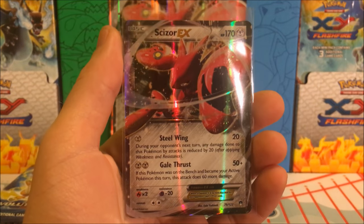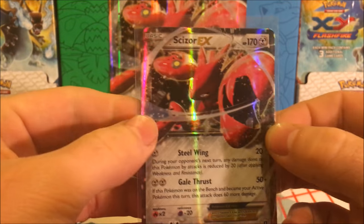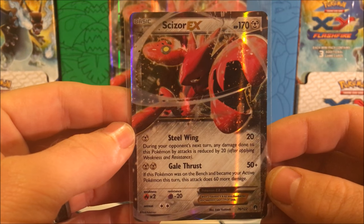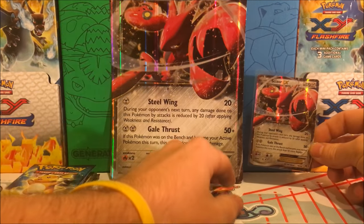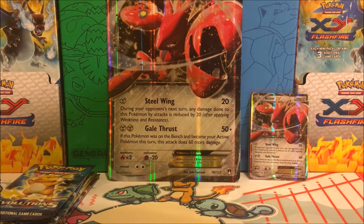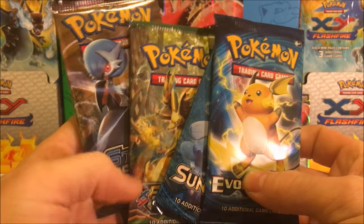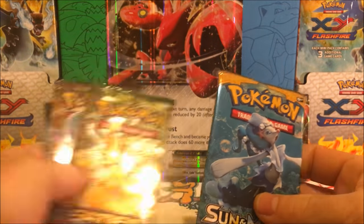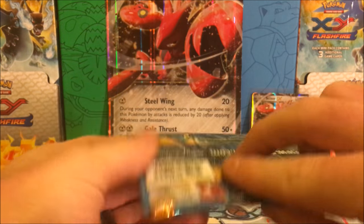All right, we do have our promo card — we have the Scizor EX, and it is a Breakpoint card so it is not a promo. It has 170 HP, Steel Wing and Gale Thrust as its attacks. Very nice card, and I do love this Pokemon because it is a form of Scyther. We have our booster packs: we have an Evolutions, Sun and Moon, Fates Collide, and Steam Siege. I'm actually going to save Evolutions for last and start off with Sun and Moon first.